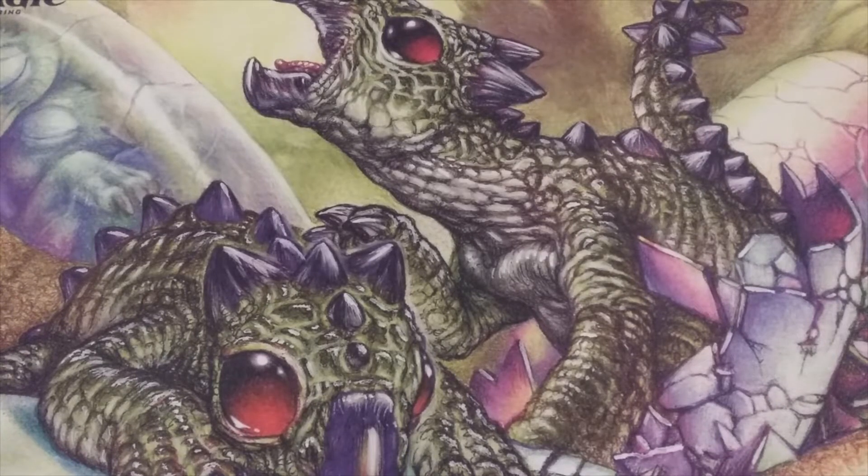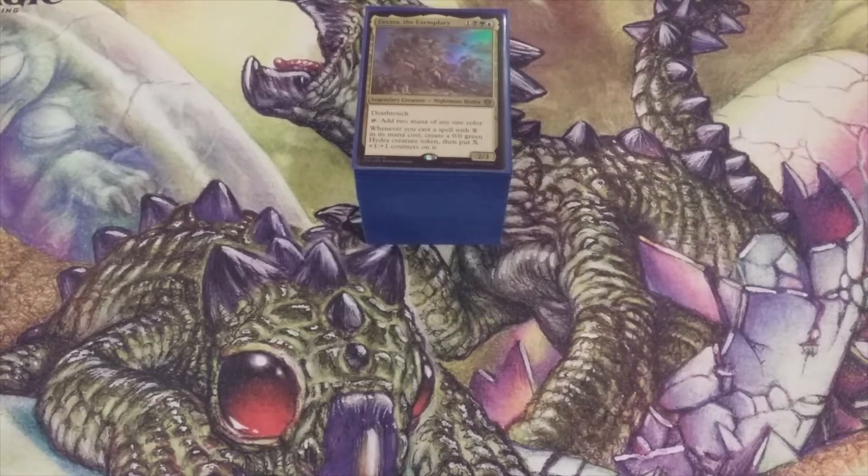Hello and welcome back to MTG Burgeoning, your channel for all things Magic. Greetings and salutations to the MTG Burgeoning Community. Welcome back to another installment of our Up and Up series. Today we are going to update and upgrade our Zaxara the Exemplary EDH deck. We're going to cycle out some lands and cycle in some better ones, and also put some cards into the 99 that will enhance and optimize the theme of this deck: X spells and plus one plus one counters.